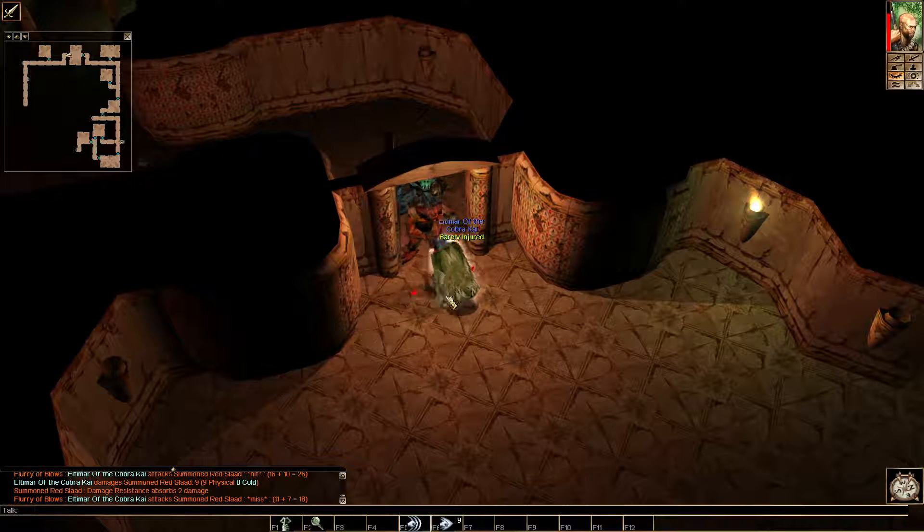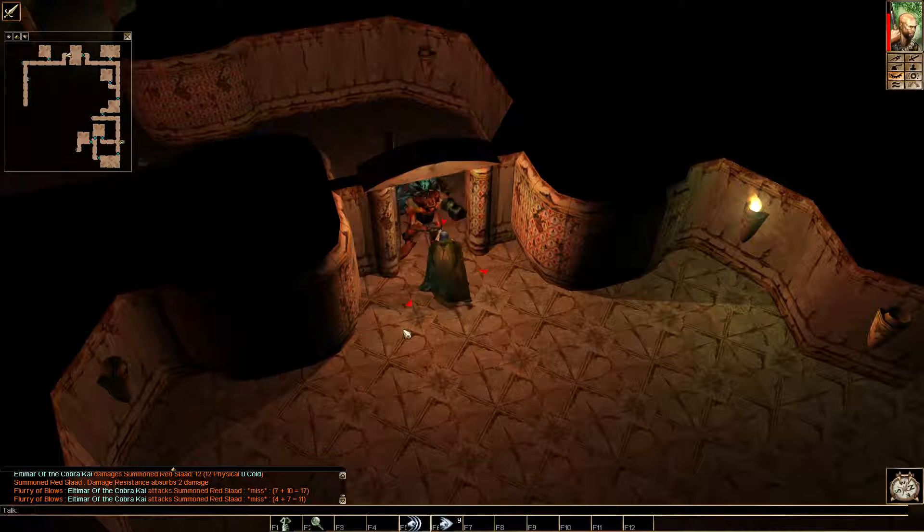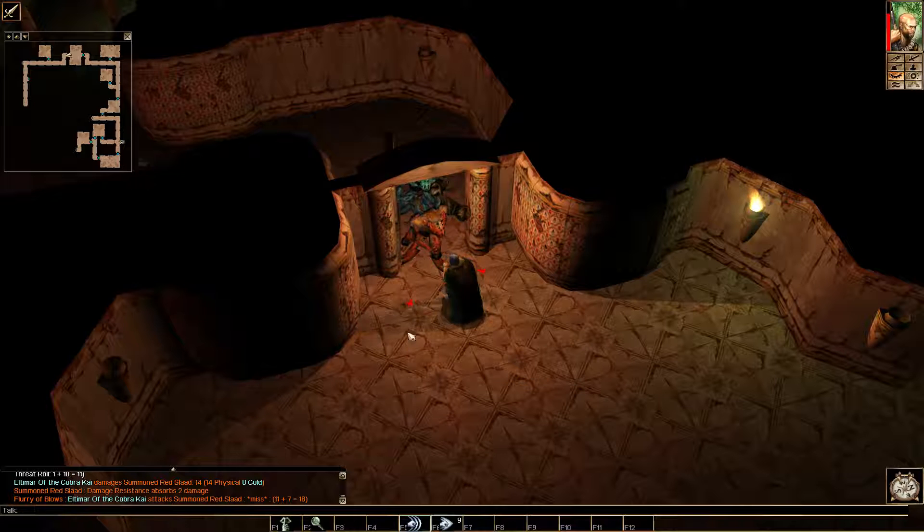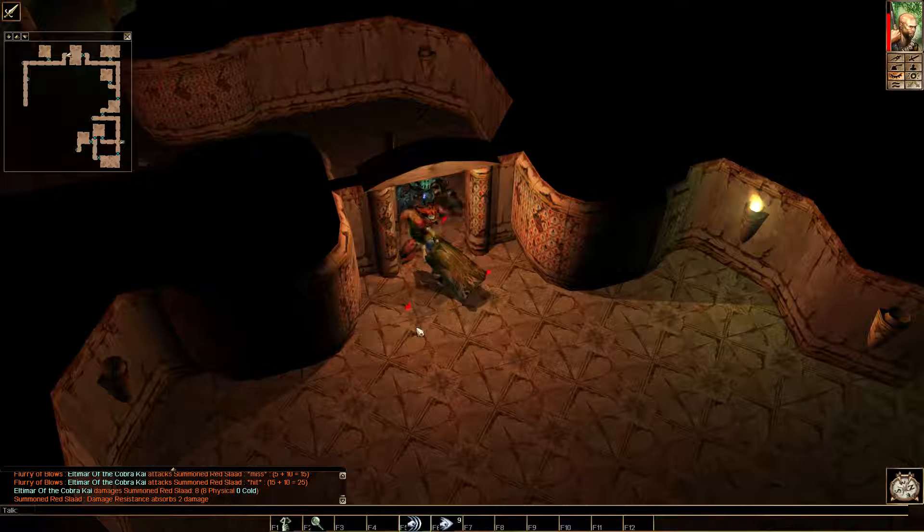I'm just coming down off a little bit of an adrenaline rush — my Pillars of Eternity game nearly died. It was pretty brutal. That game sometimes. I'm going to kill some Slads and go deeper into the dungeon if we don't die to this blue Slad. I'm going to quick save once this Slad dies.